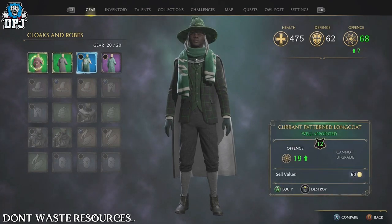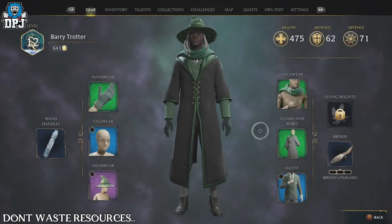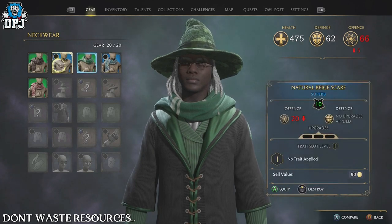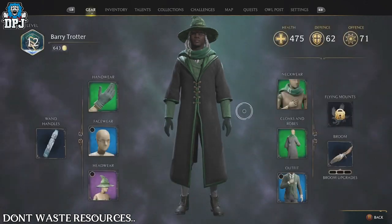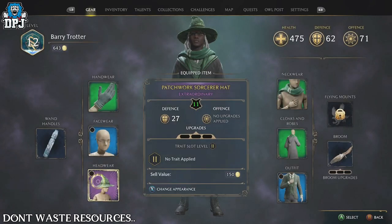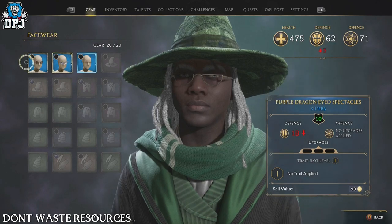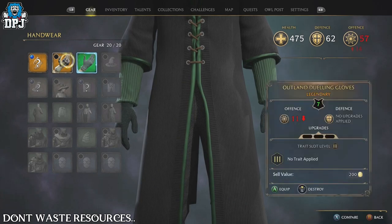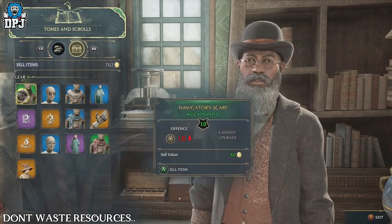Don't dismantle your gear unless you have to — you can sell gear as soon as you get to Hogsmeade, which isn't far in. All those chests you find while spamming Revelio will contain gear; keep it regardless of level, apply the highest level gear you get, and sell the rest. Higher tier gear like legendary and epic — orange and purple — sells for decent money.